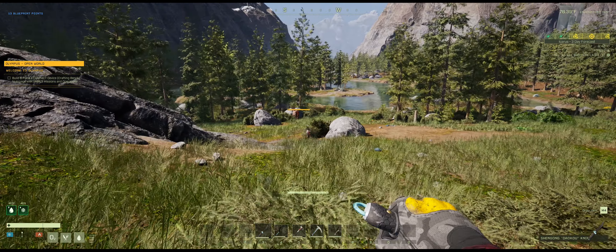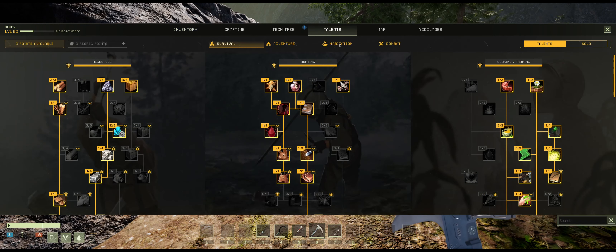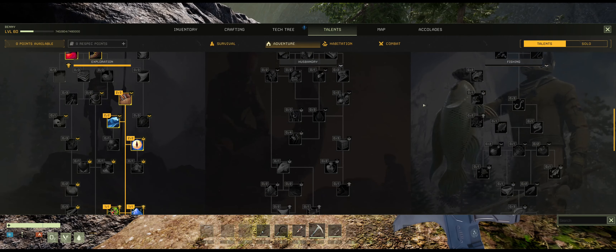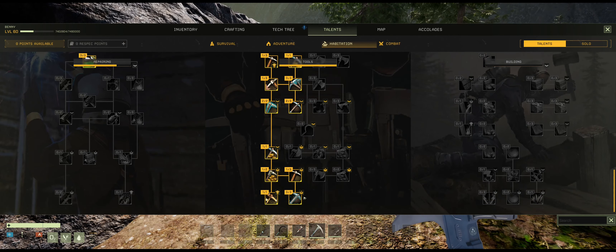I'm just gonna take off and go find a place to build. Mountain views are nice, but having water close by is always beneficial for pumps and for having drinking water nearby. I'm gonna get arrows ready right away, grab some stone — we're gonna need stone anyway, that's all just for that initial building process.